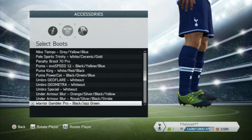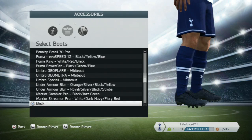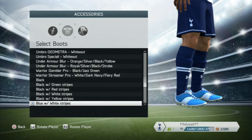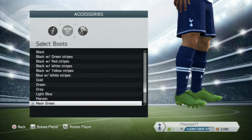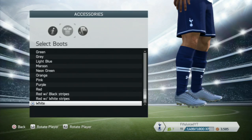These are new boots I haven't seen before — the Warrior Gambler Pro and the Warrior Schema Pro. Then we move on to the EA Sports boots, which are the same in all FIFA 14 modes — these are the boots you get given when you start a MyPlayer series or something similar.